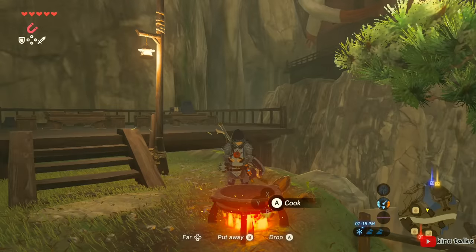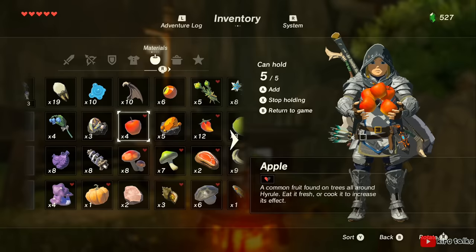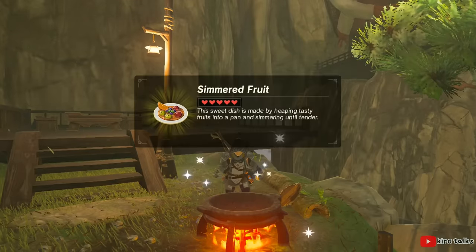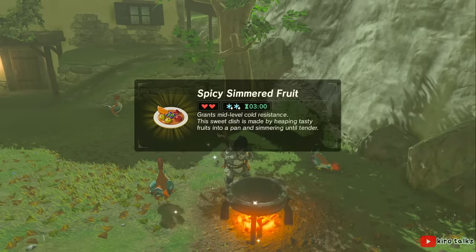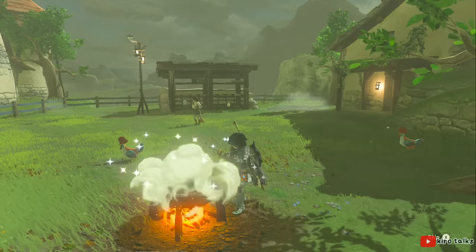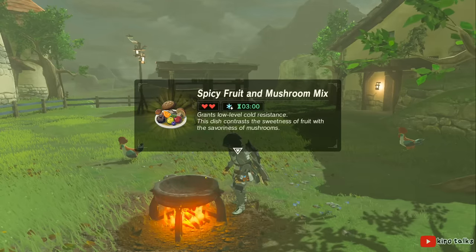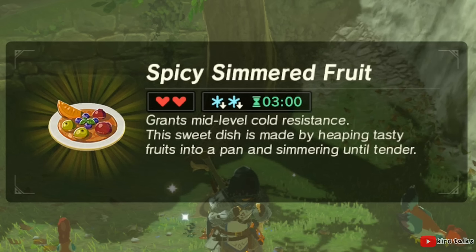For example, by cooking one apple, you get simmered fruit, which heals a single heart. But by putting five apples into the pot, you get a big serving of simmered fruit that restores five hearts. If you combine a spicy pepper with an apple, you get spicy simmered fruit that not only restores two hearts, but also gives you cold resistance. If you swap the apple for a hilly and shroom, you get a spicy fruit and mushroom mix, which also restores two hearts and provides cold resistance. But this cold resistance is only low level, whereas the spicy simmered fruit provides a stronger mid-level cold resistance.